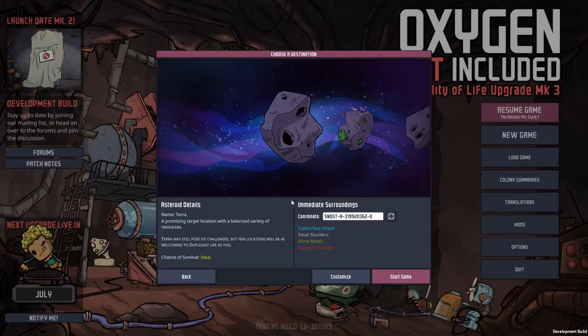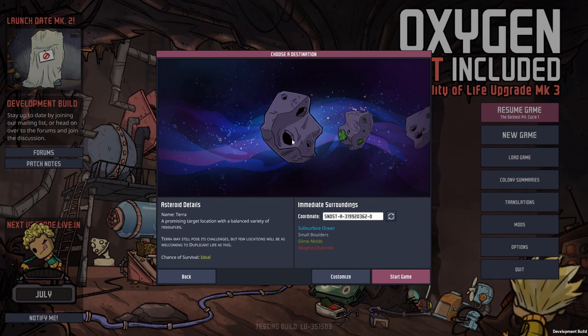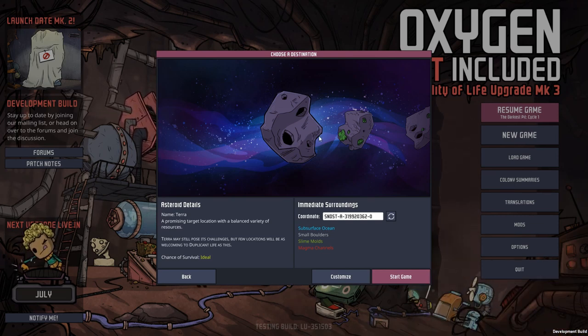We're back, and this is going to be a little short series where we're going to try surviving all the different possible starts on these asteroids. I am going to leave out Terra — that's the default start we've been using for ages. The only change to Terra is that it's actually got an additional biome — the rust biome has been added, so it's effectively another ice biome added.